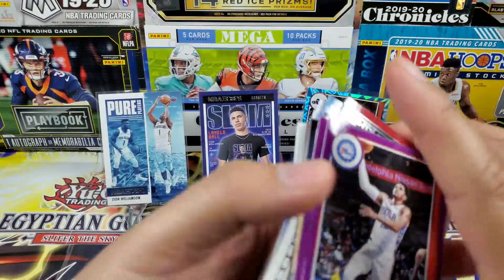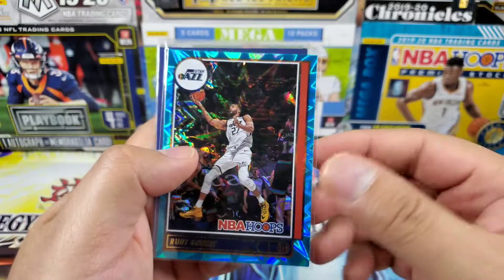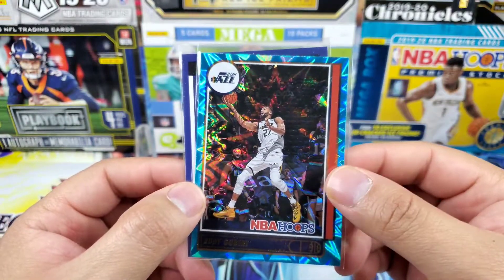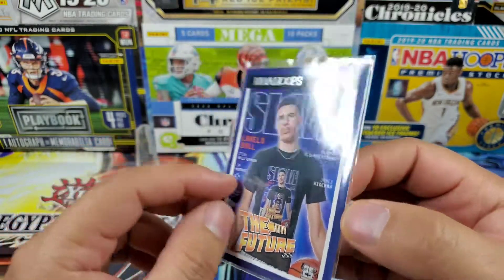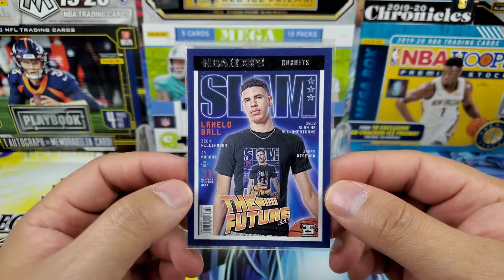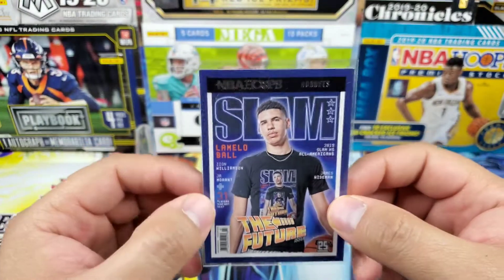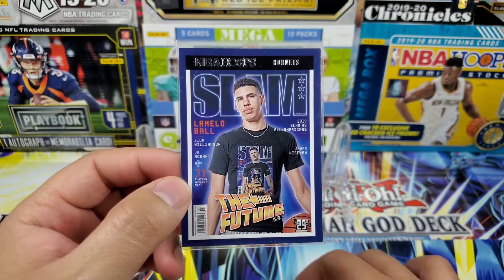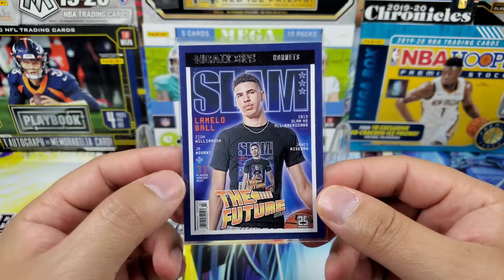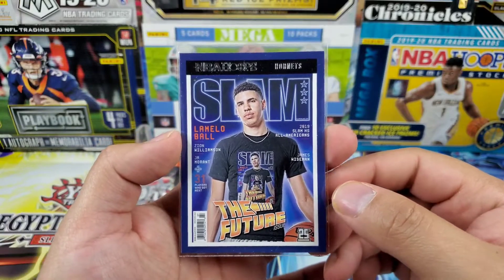For our main hits: we got the Zion Williamson Pure Players, we did hit a teal explosion — Rudy Gobert, wish it was somebody different but we'll take it — and the Slam insert of LaMelo Ball, which is probably one of my favorite inserts out of any set. The Slam insert debuted last year and it's very very nice. Let me know your thoughts on these three fat packs, this year's Hoops set, and the rookie class down in the comments. We'll see you in the next one — we are out on the LaMelo Ball Slam insert.